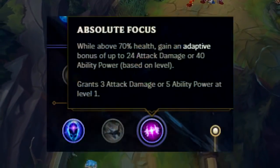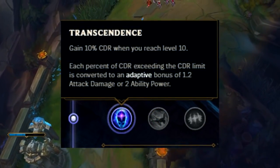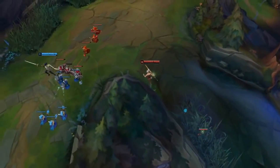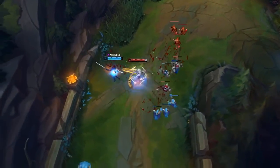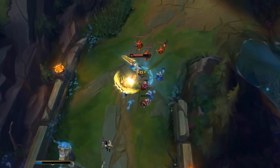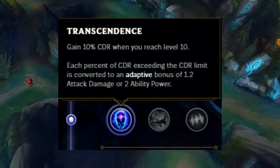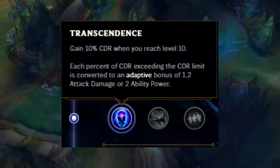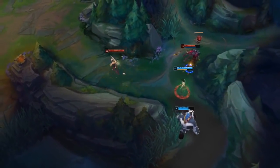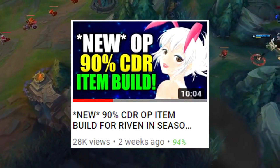Moving on, we have Absolute Focus and then there's Transcendence. This is very important — depending on the build you are going for, you have to choose between these two. If you want more damage in the early game, go for Absolute Focus. However, you won't have the choice to overcap your cooldown reduction later on. If you want to scale more in the mid-late game, take Transcendence instead, because with this rune you can overcap your cooldown reduction, which translates to more AD and more damage. For the full explanation, I have made a video about a 90% build — you should check it out, it's very OP.